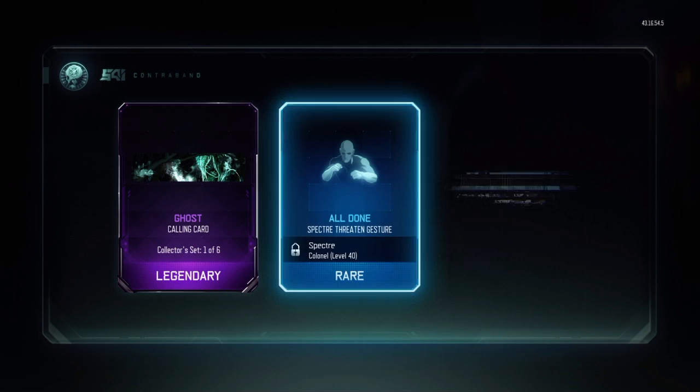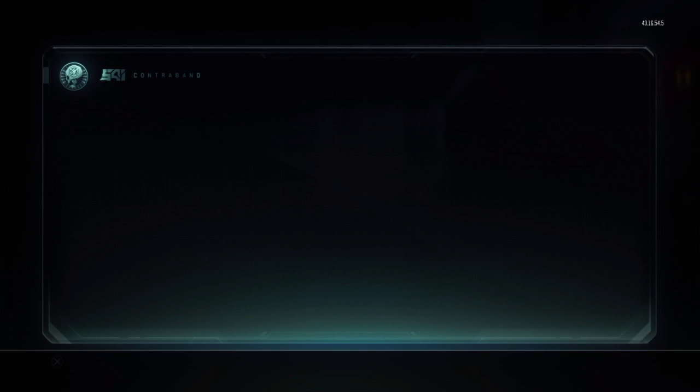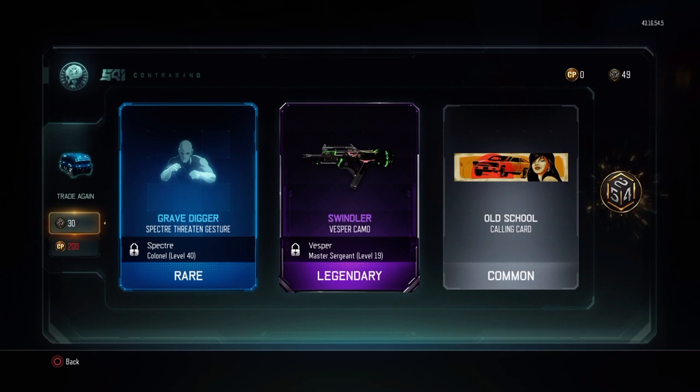We've got the Cool Ghost Calling Card legendary, the All Drone Spectre Threatening Gesture, and Water on the Dracon. That is my second Water camo for snipers - I have one on the P06 as well. We've also got the Gravedigger Spectre Gesture and the Swindler on the Vespa - that's my first ever Swindler Camo.